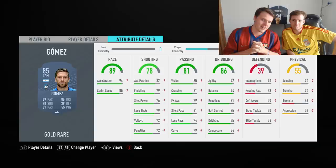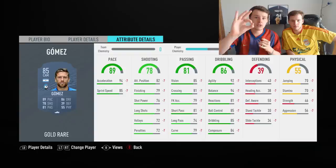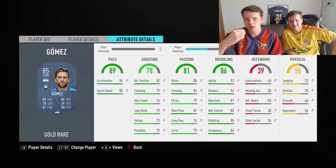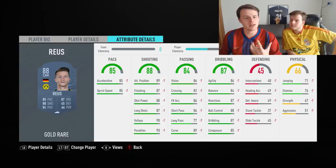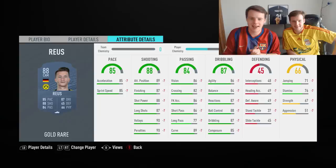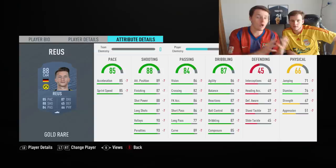For medium budget CAM, we have Papu Gomez. He's got everything — especially because he's quite small, the agility and balance are awesome. If you're playing with delay, you won't even notice it with Gomez. He has 94 acceleration, 85 sprint speed, and his finishing is really good. 81 short passing, 74 long passing — it feels higher in-game. Make sure you use a finisher or hawk chemistry style on him.